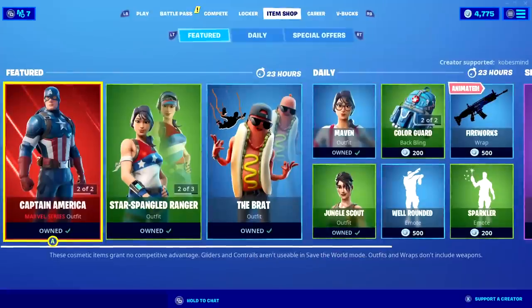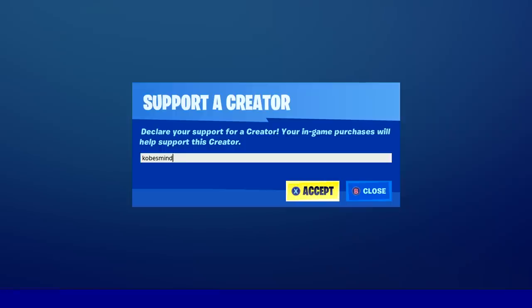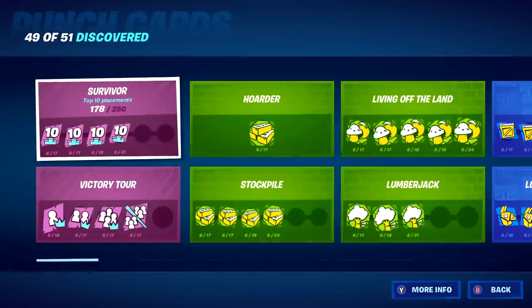If you guys could make sure to use my code COBSMIND in the item shop, leave a comment down below so I can heart it if you guys actually use it. So I've been asked questions multiple times on different punch cards and how to complete them.